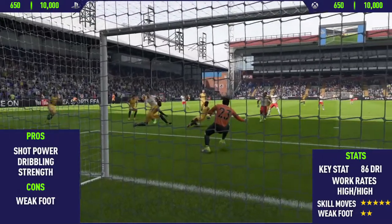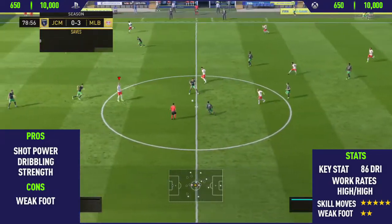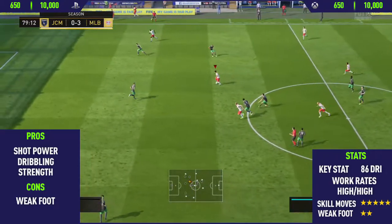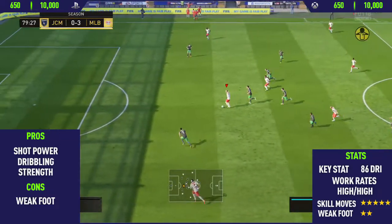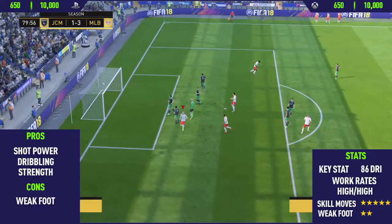The next pro I could find with this card — and his key stat as well — is his 86 dribbling. This guy has some of the best dribbling in the game; he keeps it so close to his feet. As you can see, a really nice example: a through ball, he takes it perfectly first time, runs through, and scores a really nice skill finish.